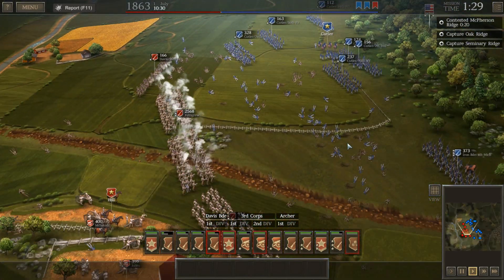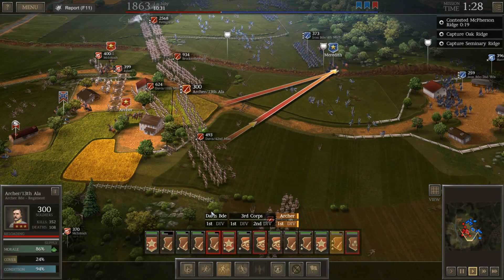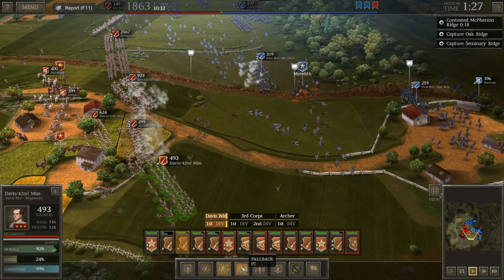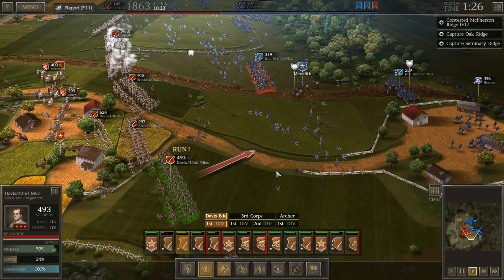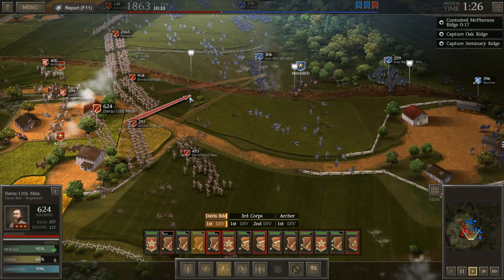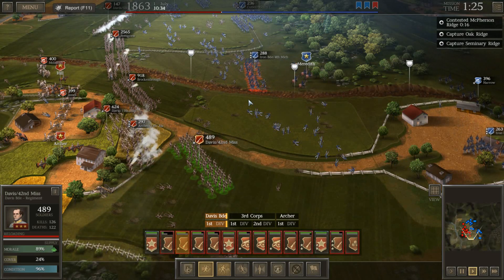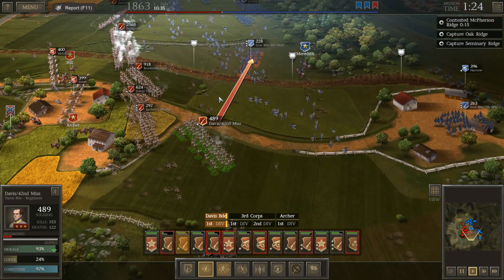Eventually we are going to have to lead an attack, quite frankly, into the Union lines. I'm going to try to get Solomon Meredith here. Let's see if we can get some shots on Solomon Meredith — taking out a general would be huge right now. There's no reason we shouldn't be using Davis as well. Meredith's pulling back — I think he realized the gravity of the situation. We've got them in a nice little circle here.